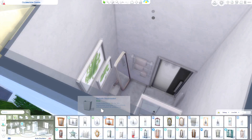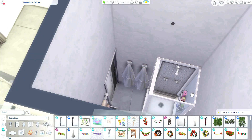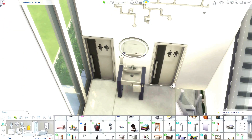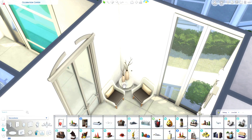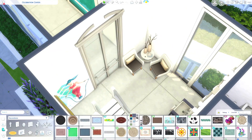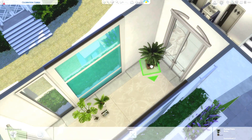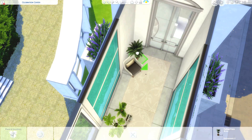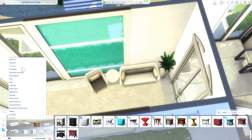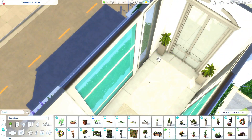We have the rooftop bar with a dance floor. You do have to hire a mixologist, which is a little bit annoying, but your Sims could make themselves a drink, or if you're having a party you could always hire someone. There is another bar in the big building too, so I'm kind of assuming the mixologist would go to the circular building first since the other bar is a really long way from where you enter the lot.